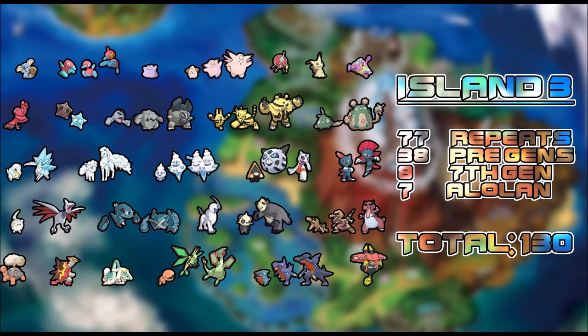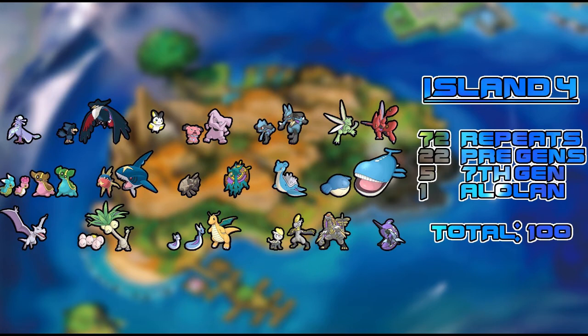Now for island number four — the last island. There aren't as many new Pokémon here: 72 repeats, 22 pre-gen Pokémon, 5 seventh-gen, and 1 Alolan form. We've got Oricorio again, Murkrow and Honchkrow, Emolga — which you never really go out of your way to catch — Snubbull which I love, and Riolu and Lucario. Not sure if Riolu will be in the wild or hatchable from an egg. We've got Scyther and Scizor too.